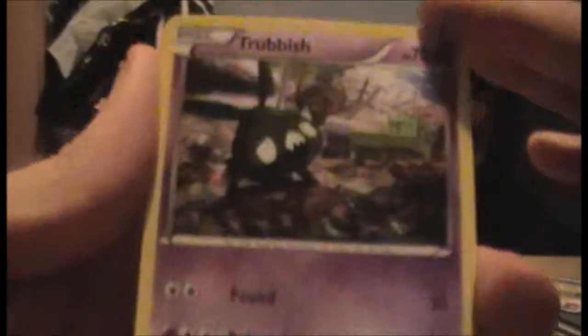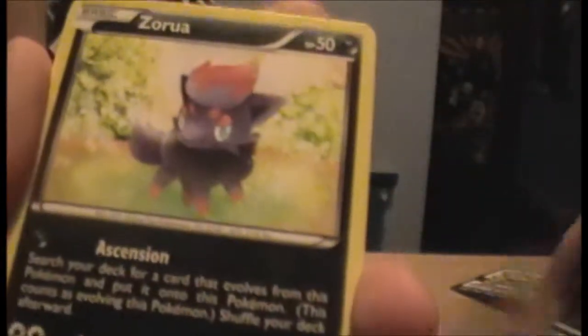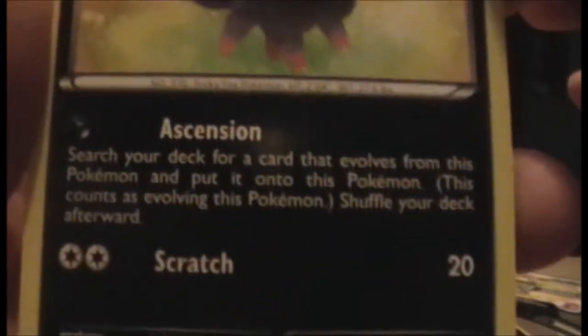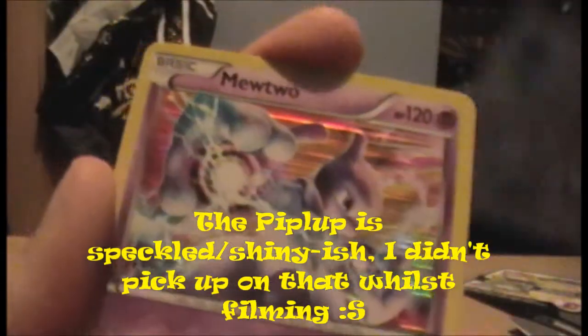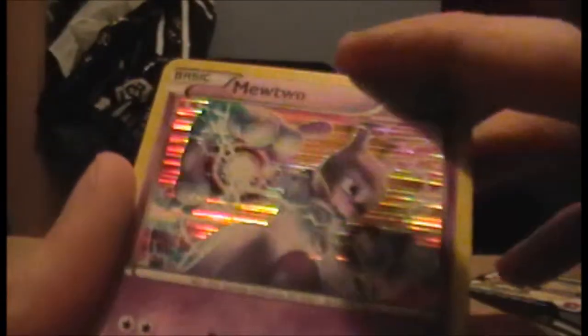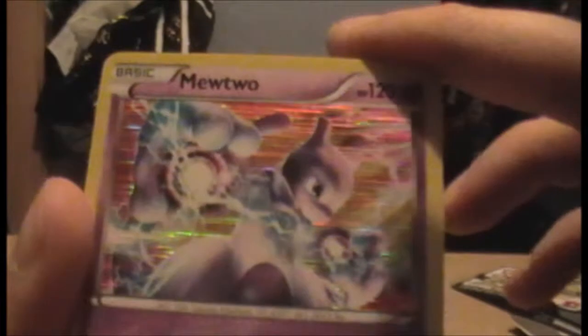Then we have a Trubbish - yay, strong start. Then we have a Zoroark, very nice. Then we have a Piplup - yay, the Piplup line is in this. Then we have a Mewtwo. I've shuffled these horribly wrong, I don't know what's gone wrong here. It's a Hollow Mewtwo - wow, okay then. I'm already happy with this set.